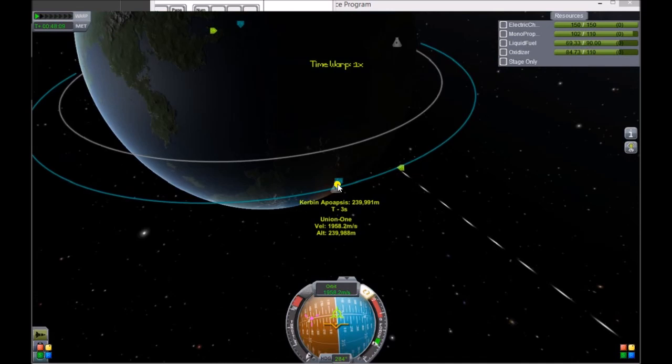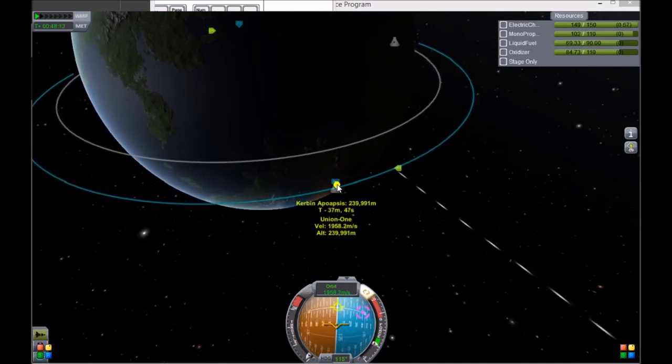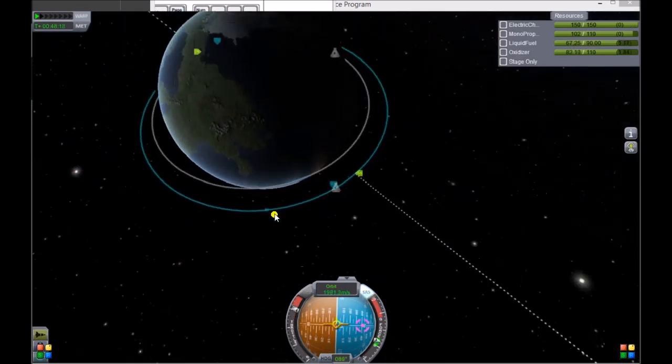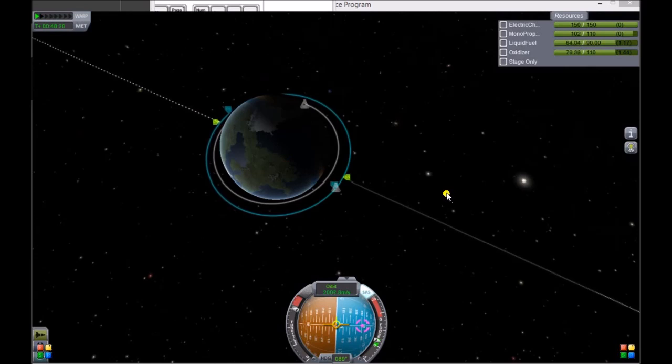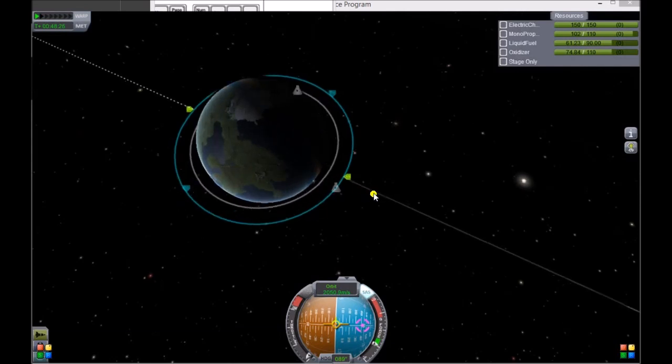I'm almost at apogee, so I've got to burn at apogee. As soon as the indicators switch, I'm going to hit X to kill my thrust. There they go — switching — X. I am more or less circular now.